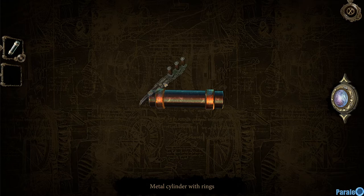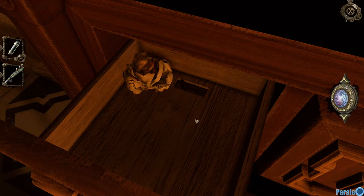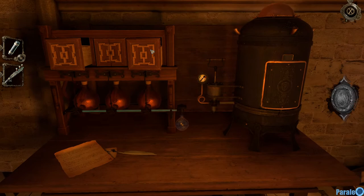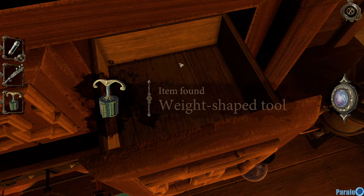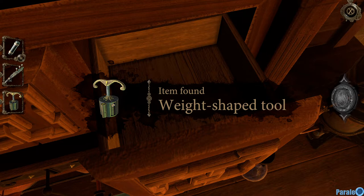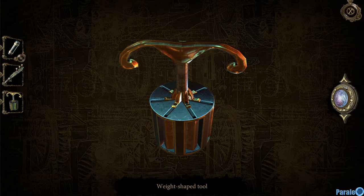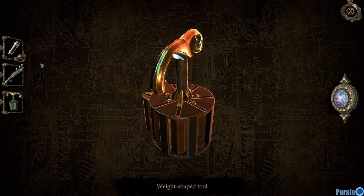Weren't these two supposed to go together? Let's see. Actually don't remember. What else is here? I must admit I didn't click — this one is for the night. It's an adjustable key. I had to take a hint because I was overloaded with information. I forgot all about that night.